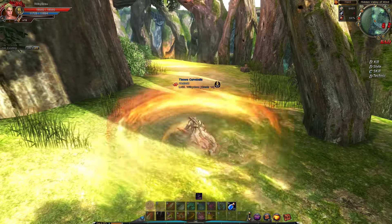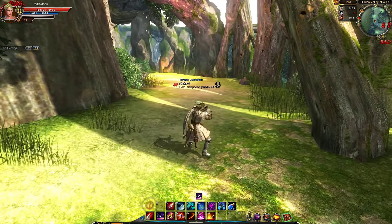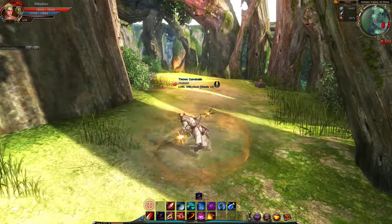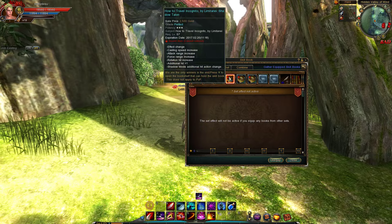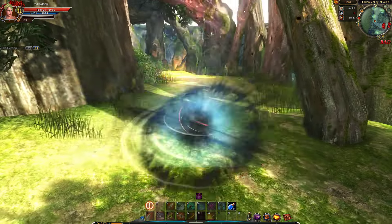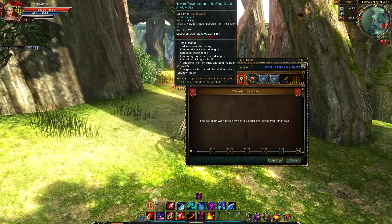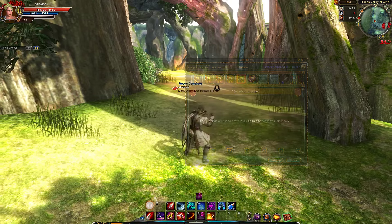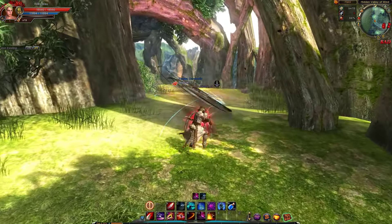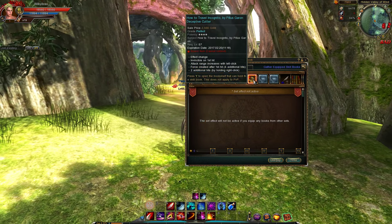Then we have Ankle Cutter, which looks pretty fancy. I don't think Ankle Cutter actually changed, but this is what it looks like. Then we have Shadow Tall, which is quite neat. And then Shadow Star — probably one of my most favorite books — because he just goes super ham throwing things around.